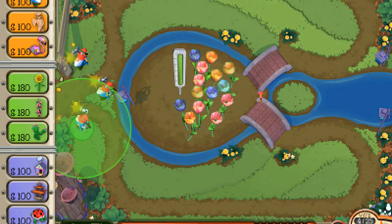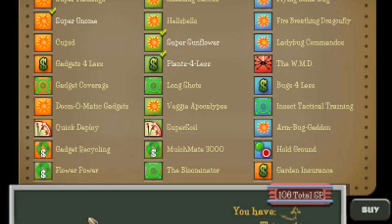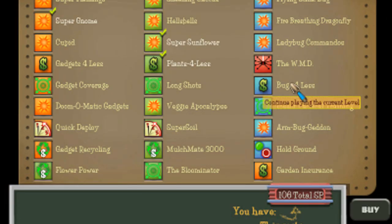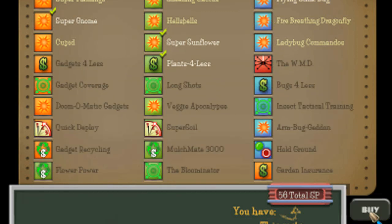And look at these — I have 106. I'll show you what I'm gonna get. Bugs for less, or flying stink bug. That's what I technically want, right there. Now, what else can I get? I can get the ladybug commandos.